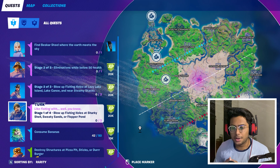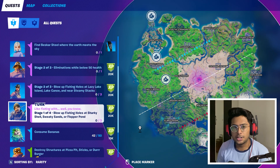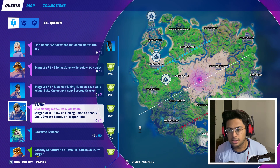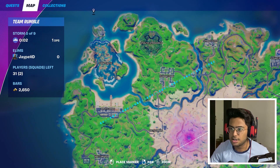Hey guys, JPEHD here back with another video. In this video, I'm gonna be doing the week 6 quest: Blow up fishing holes at Sharky Shell, Sweaty Sands, or Flopper Pond. You need to blow up three of these fishing spots. I'm gonna go right to the Sharky Shell and start from there and show you guys exactly how to complete this challenge.